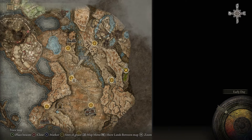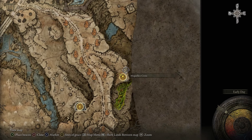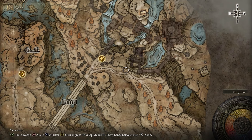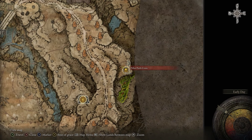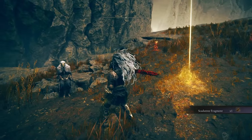The next location is just down the road from the previous one. If you make your way to the Pillar Path Cross Site of Grace, there's also a Mikulis Cross at this location. You get here by crossing the bridge and following the road, then taking a little detour down to the spot. Once you're here, there is a Site of Grace, the Skadu Tree fragment on the floor, and an NPC you can chat to.